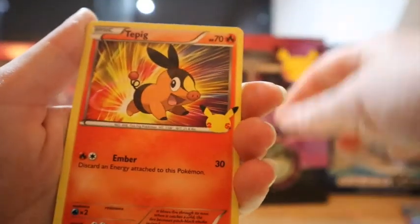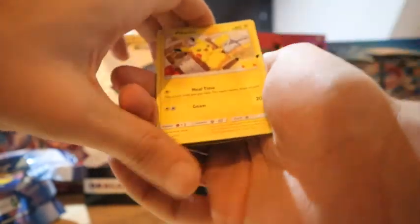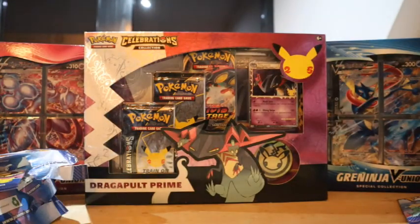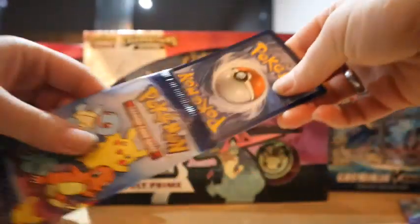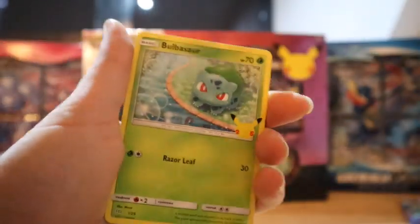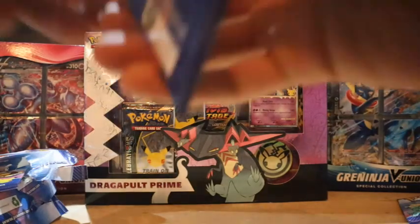We're just going through these pretty quickly because you've probably seen these cards before, so there's no need to look at them too closely. Tapping round and a Mudkip holo. There are only four cards in each pack so we can go through them pretty quickly. That's a Pikachu, Cyndaquil, Skorupi, and an Oshawott. I left a card in a pack by mistake — it's Palpitoad, Joltspine, Dewott, and another Oshawott. So we are doubling up on some of these cards.